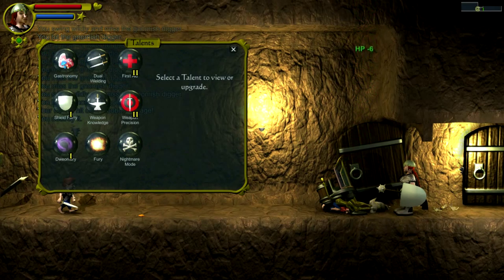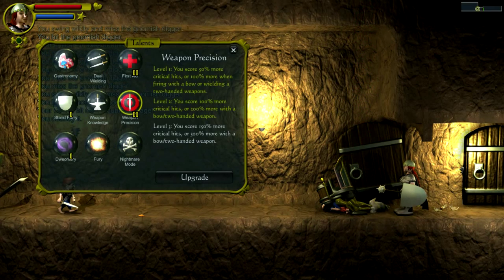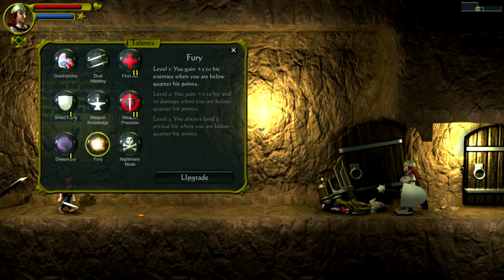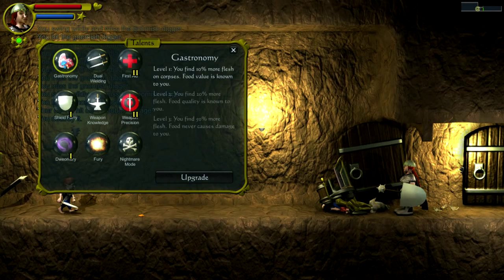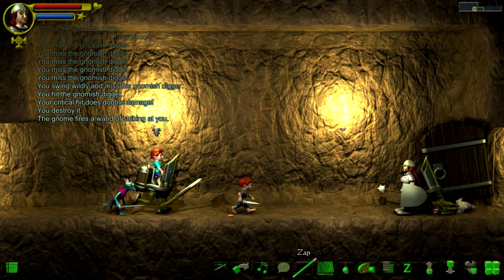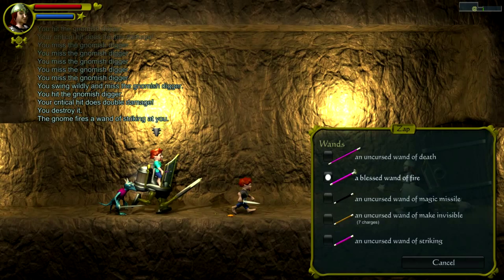I could get that up to level 3 - still more critical hits. What does Fury do? Plus 2 to hit enemies when you're below quarter hit points. I don't want to let it get that low. What does Gastronomy do? 10% more flesh on corpses. Considering how frequently we get hungry, that actually might be worth picking up, so let's do that. We should now find more meat on the bodies of our fallen enemies, which should hopefully help to deal with the hunger issue.